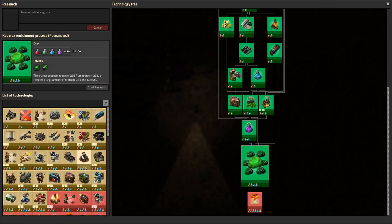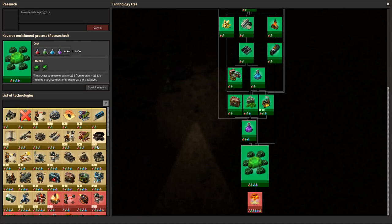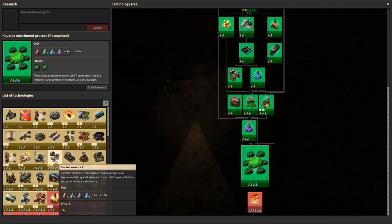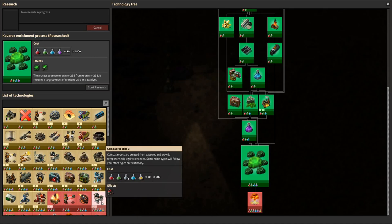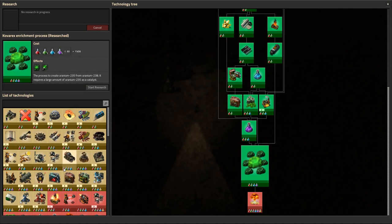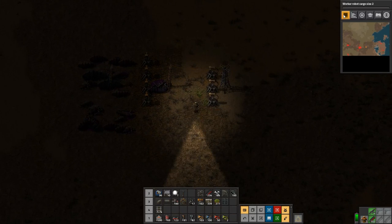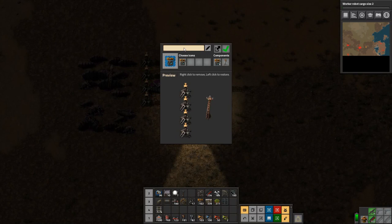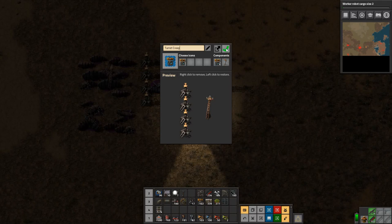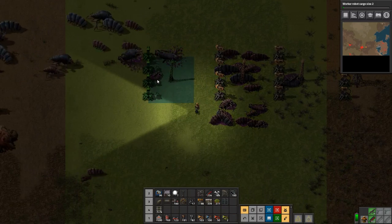The Cobra X enrichment is done. We could do the tank I guess, but what I really want to do is work on robot speed of some sort — logistic slots, worker robot count, logistic trash slots, worker robot cargo size. Let's do that. Okay, and then let's make this blueprint — I want this one, call it 'turret creep'. We'll tell our robots to do that — that'll work.